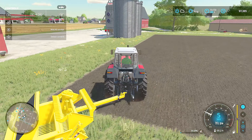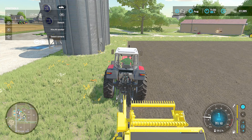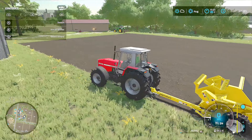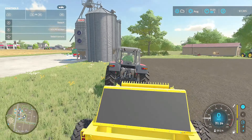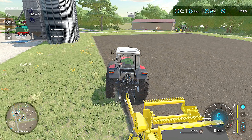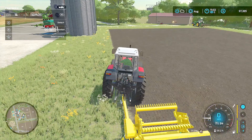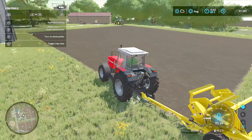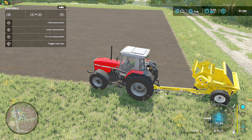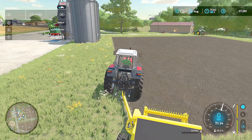Let's check out this rock picker. This thing lines up offset, so I gotta get the tractor over in the grass. Backing up is kind of an adventure on this game, so we just gotta do it slowly. There we go, we're straight over the line. Those little gray things — those are rocks. We just got to go up and down like we're plowing. All right, that's good enough. Let's turn this thing on, unfold it, lower it, and turn it on.